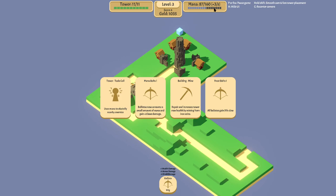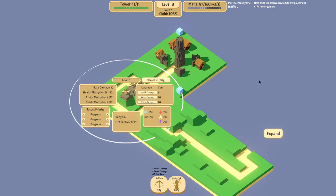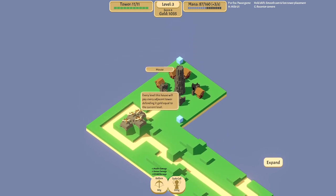Our mana efficiency is getting quite good - this is only for three seconds. I wonder if I should put something else. Have a look at these houses.